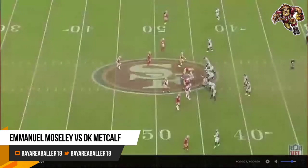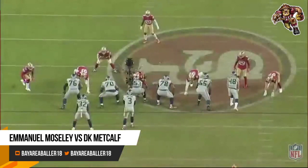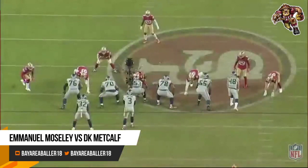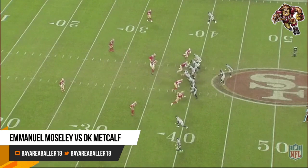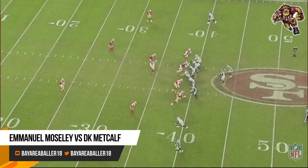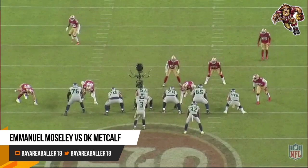This is third and two in overtime — this is a big down. Bottom of the screen, we got Mosley on DK, and that's where Russell's going with the ball. Mosley gives him no space — that's a PBU, pass breakup. Nice play, Mosley. We're still in overtime, 24-24. Mosley's at the bottom of the screen on DK, and right away you can see he's giving him too much cushion. I hate giving receivers free receptions and free yards after the catch. You can't be 10 yards off and just give the man a free eight-yard gain.